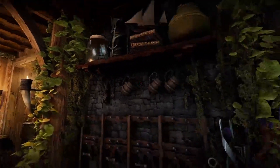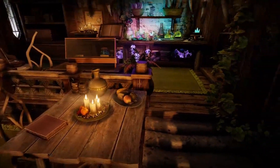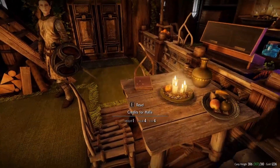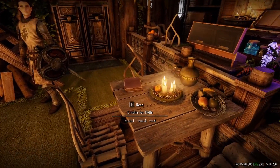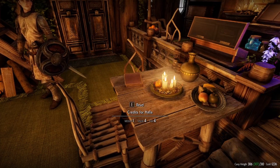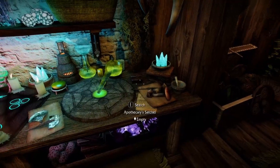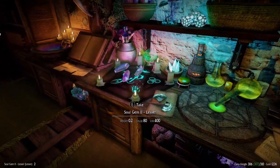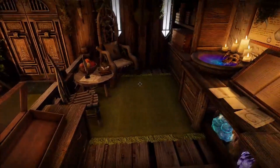Obviously there's a ship up there. Some meat — crap, I can't think of the word. Someone let me know in the comment section. Mugs! There we go — mugs. A place to sit down with your companion or spouse. This is the credits for Hala if you wanted to read that. Alchemy bench, soul gem storage, enchanting table, a dagger case.